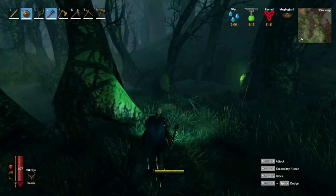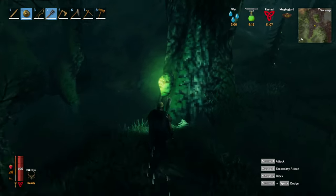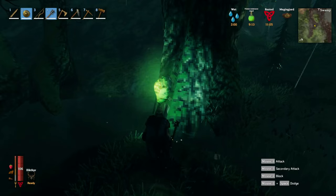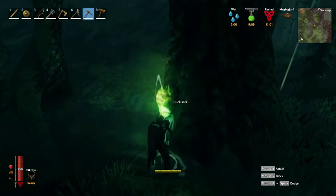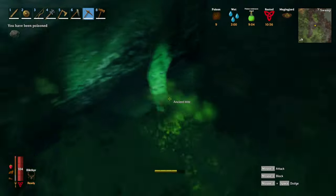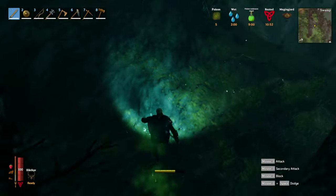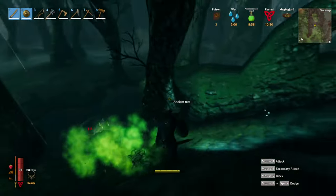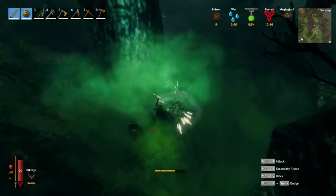So this is a little glowy green thing on the trees — you can mine it, pick it up, and it's going to unlock some new gear and crafting materials. This is what I mean — he just snuck up on you right there.